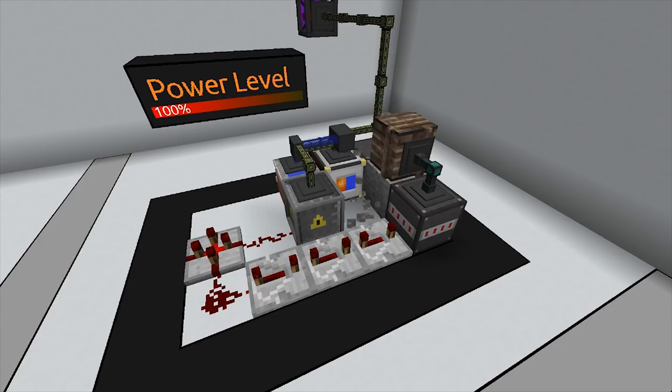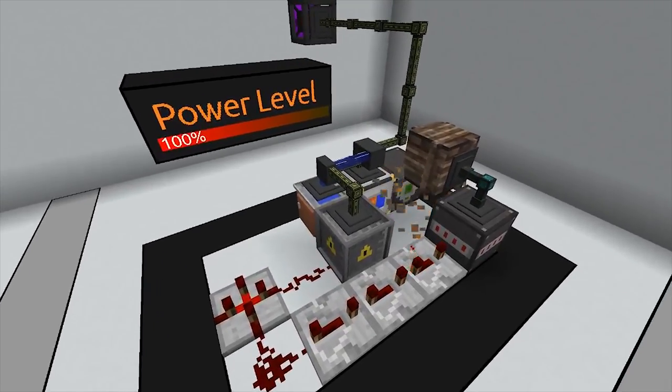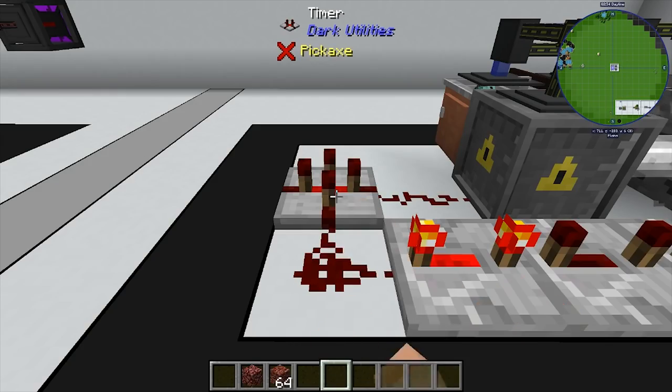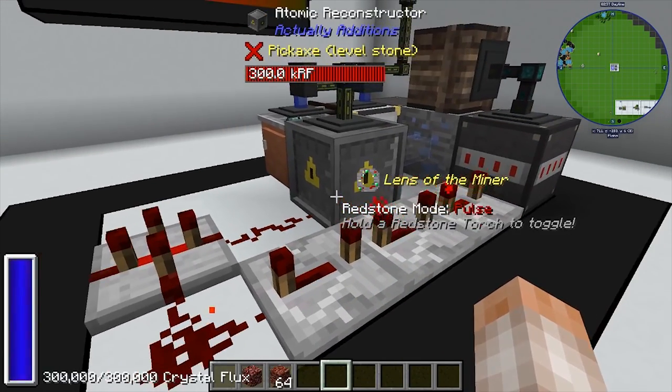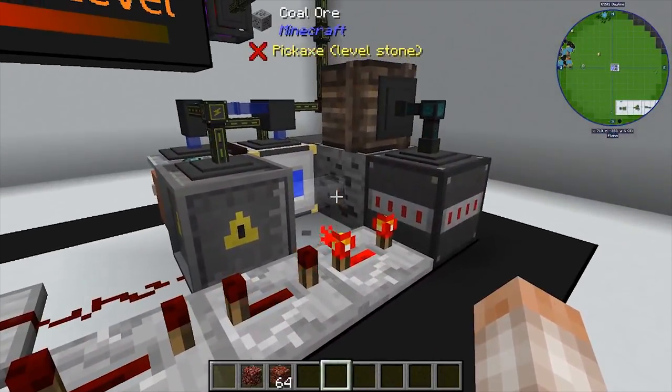How powerful can you make this? Pretty darn powerful. This setup is using around 2200 RF per tick with the timer set down to 40, which is the lowest I could safely go with the timing.